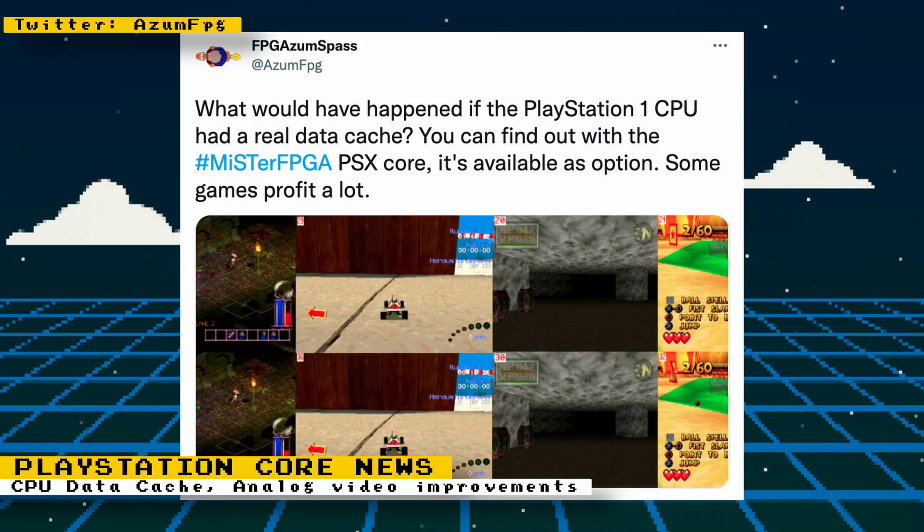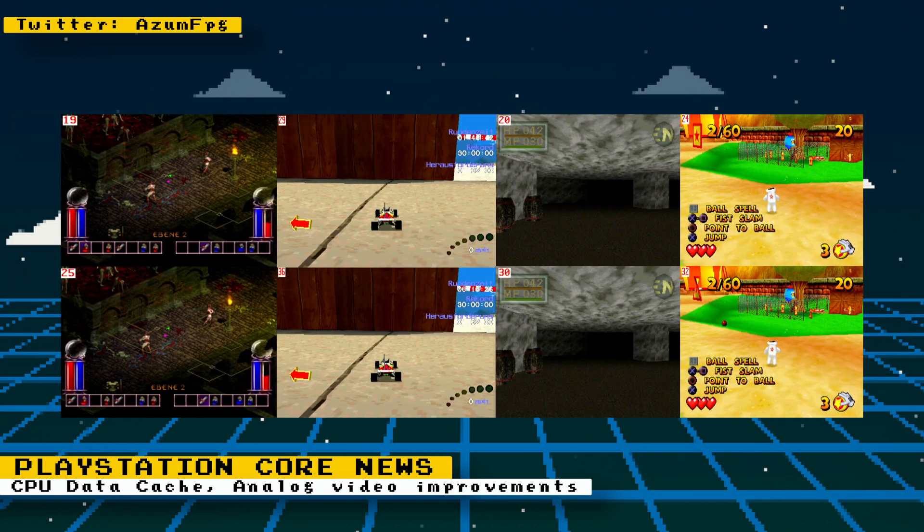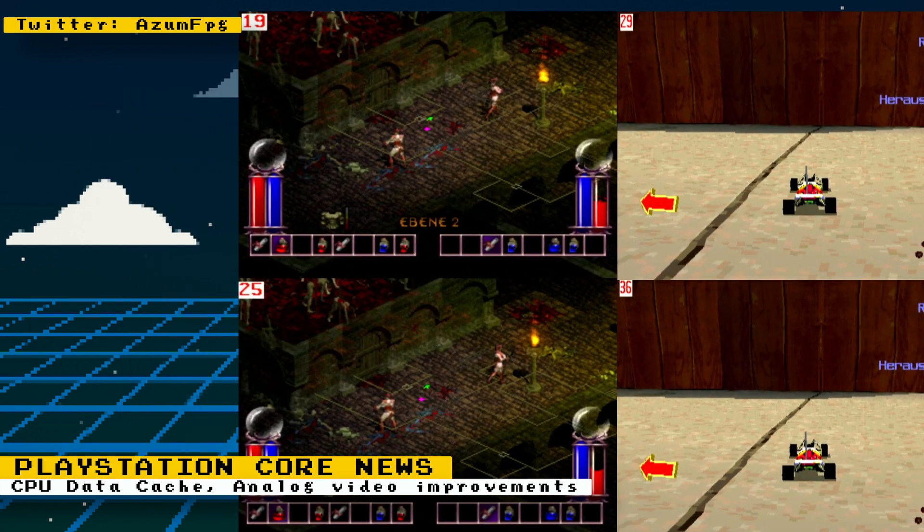The PlayStation core has added a feature not available on a real PlayStation: the ability to enable a real CPU data cache. This gives the added benefit of increasing the frame rate in games, and it even works without the need for an additional RAM stick. It's an optional debug feature, so if it causes problems you can always disable it. On Twitter, the developer posted screenshots of the speed increases in some games.